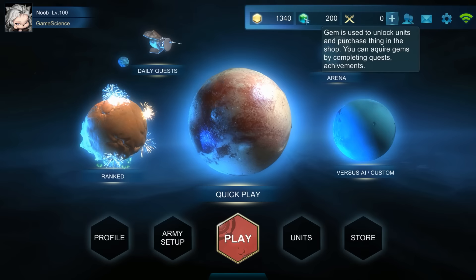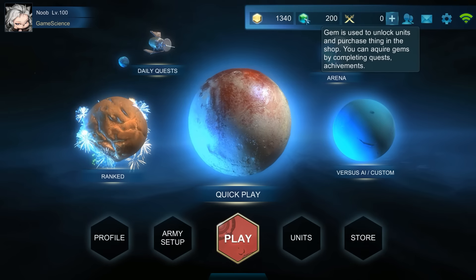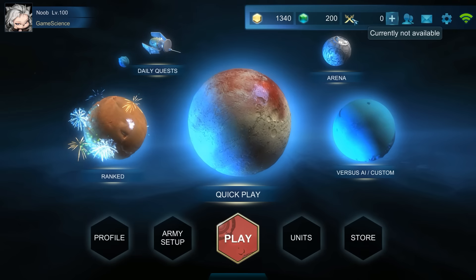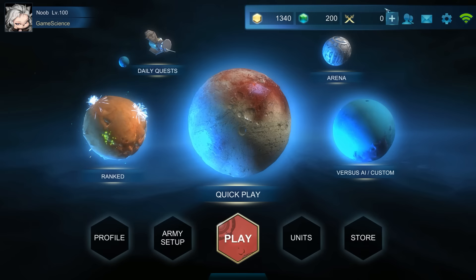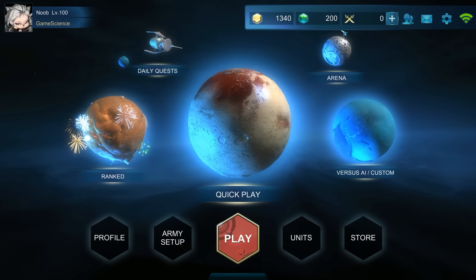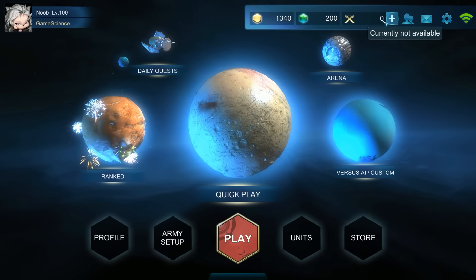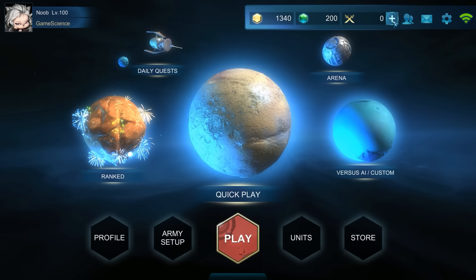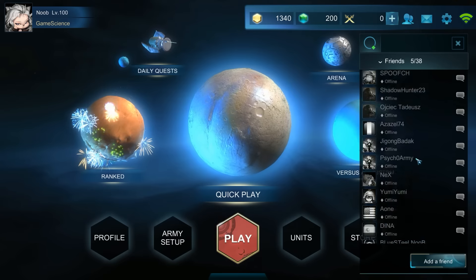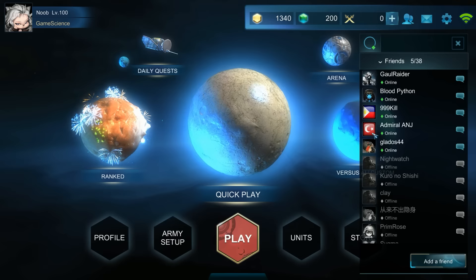Gems are what you get from achievements. Gems are used to unlock units and purchase things in the shop — you can acquire gems by completing quests and achievements. There's also a section currently not available where you'll eventually be able to spend real money to buy battle points and unlock units, since the game is free.